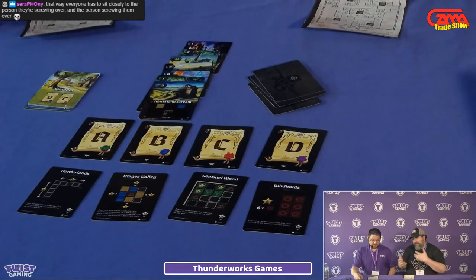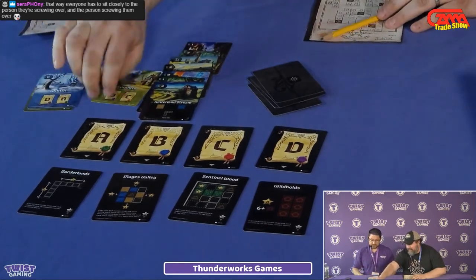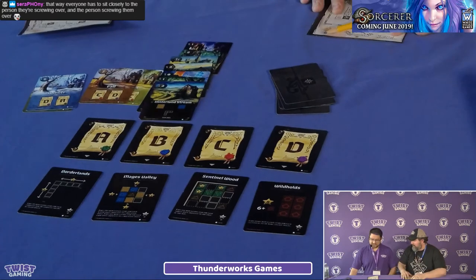That's basically how you play. You play through a couple more rounds — the seasons get shorter, so in fall you're only counting up to seven, and in winter only up to six. Once you finish all four rounds, you total your score and see who's the best cartographer.